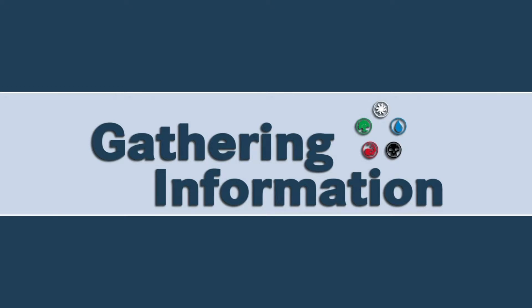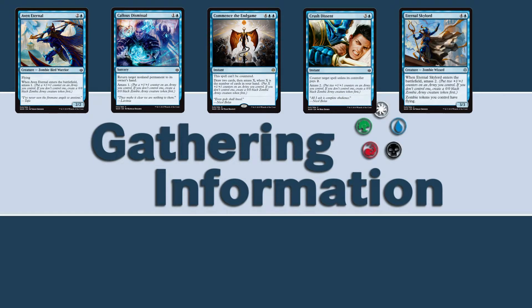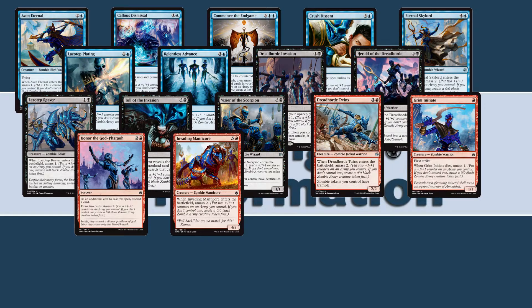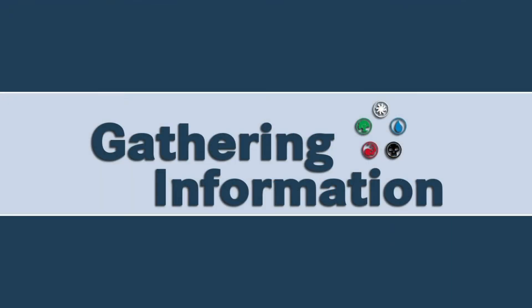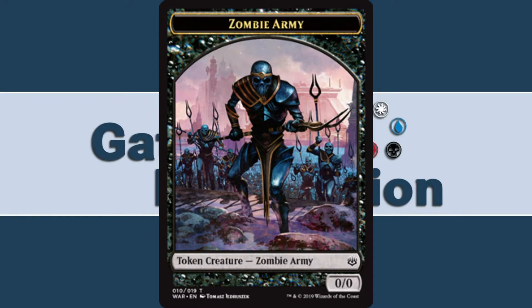What I really want to talk about is the pair of keywords that are going to make all of these low-toughness things more difficult to deal with than you'd expect. There are very few token makers in this set — most of them are at rare — but the one consistent token maker that you see all over every rarity and a whole big wedge of the color pie is Amass. There are no fewer than 21 cards in the set, a lot of them at common, that have the Amass keyword. Amass reads: if you do not already control a zombie army creature token, create one, then put a number of plus one plus one counters equal to the Amass number onto target zombie army creature you control. So these zombie armies are going to be all over the place, and they're going to get big.